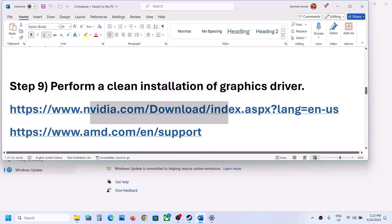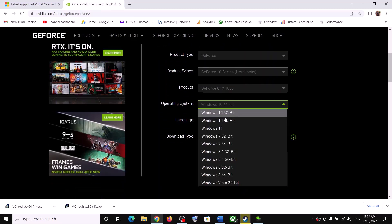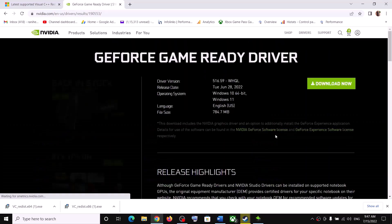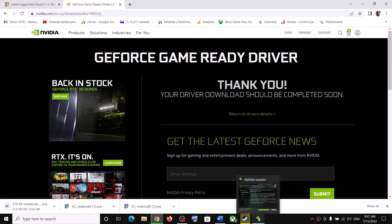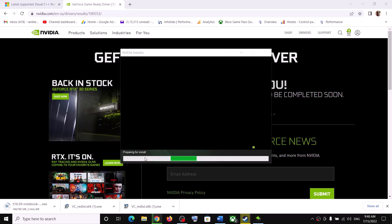The next step is to perform a clean installation of your graphics driver. If you have an Nvidia card, go to the Nvidia website; for AMD, go to AMD's website. Select your graphics card and operating system, click Search, download the latest GeForce Game Ready Driver. Run the EXE, click Agree and Continue, select Custom, click Next, check 'Perform a Clean Installation', click Next and let the installation complete.